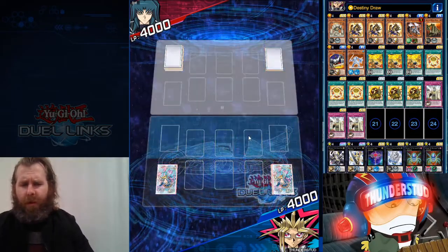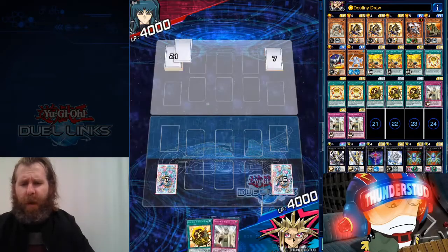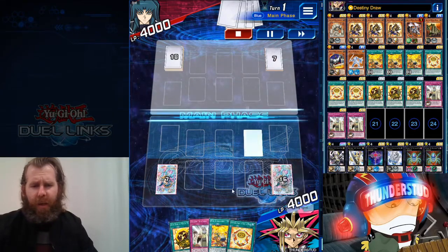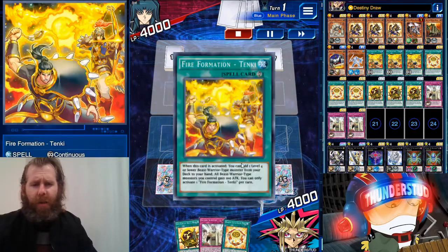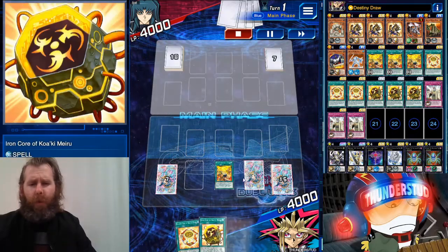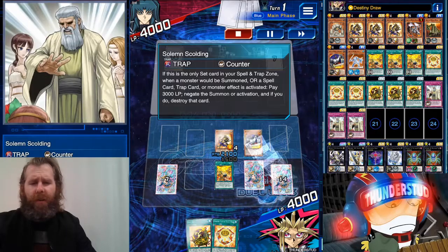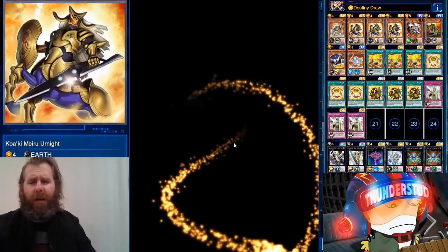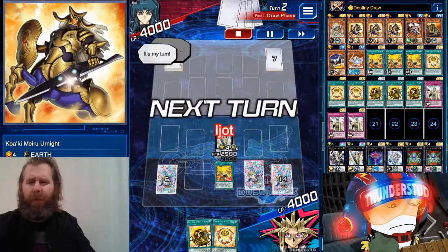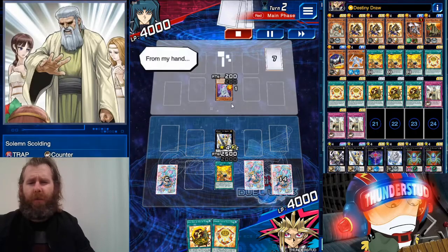Alright, here we are facing a Zane Truesdale — we're going first. He's using a pretty classy sleeve and mat combo with the pure white — kind of digging it. Here we have our Tenki search for Earn Knight. We have our Diamond Core and already have an Iron Core, so we just bring out Earn Knight, saving the Diamond Core. We bring out Crusader and go immediately into Number 39: Utopia. I think Utopia is a pretty good play against Cyber Dragons.